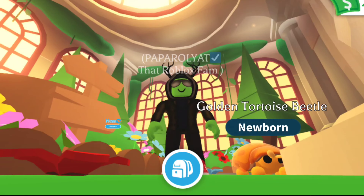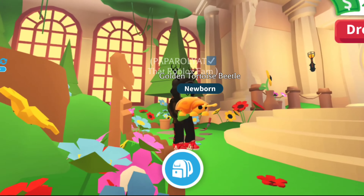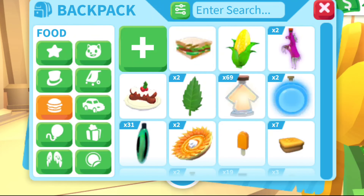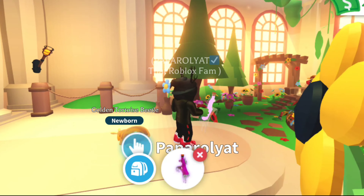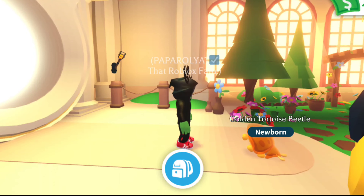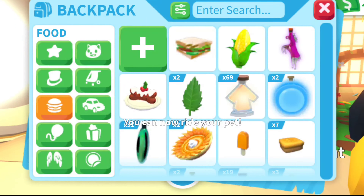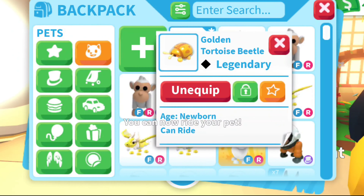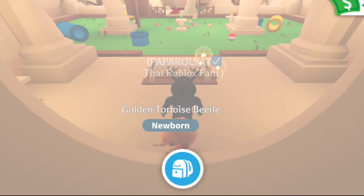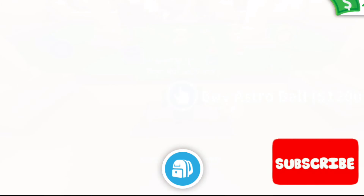Let's just pick up that little guy — so that is what you get, the golden tortoise beetle. Let's make this pet a ride pet, feed him the potion, and make him a ride pet. Then let's take him outside and see what the golden tortoise beetle looks like as a ride pet. This is one of the legendaries — it is the secret legendary that is inside of the vault.